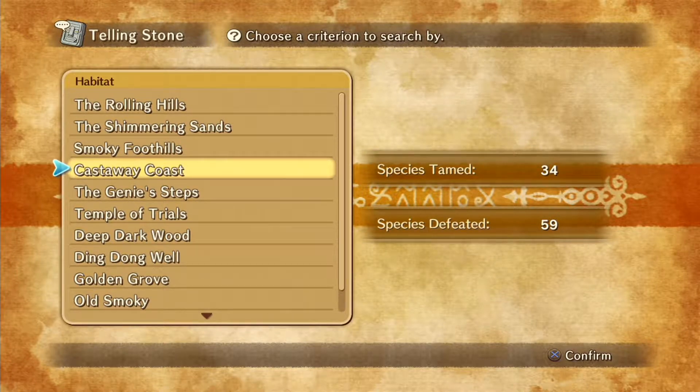Hey guys, this is Eskimo Poodle, and we are back with us playing Ni No Kuni: Wrath of the White Witch on the Sony PlayStation 3. Last time we attempted to enter Castaway Cove, and then we got distracted by the mountains nearby. We did a bunch of exploring over there, running into several dangerous creatures that killed me once and almost killed me a second time. Luckily we managed to make it out alive, and we also caught a couple of familiars over there, which we're going to be going over this time.